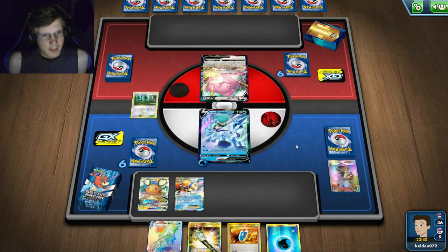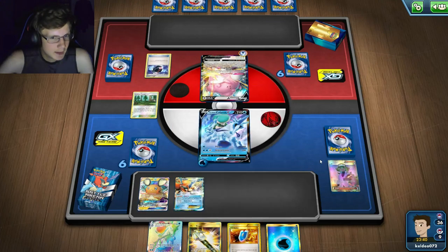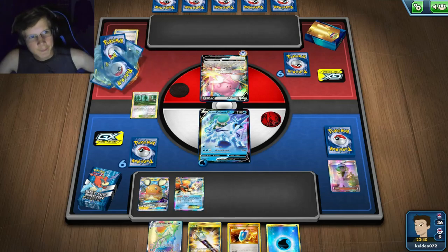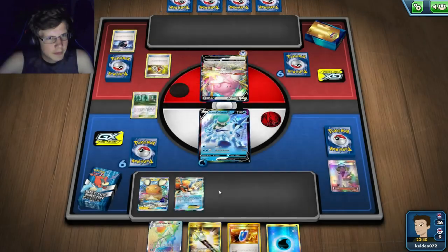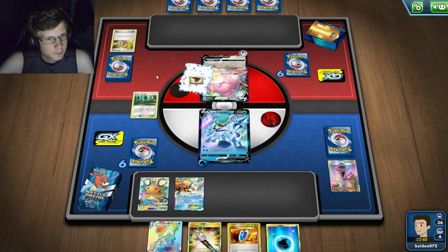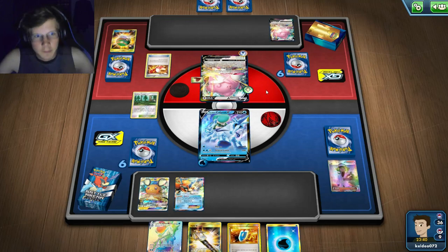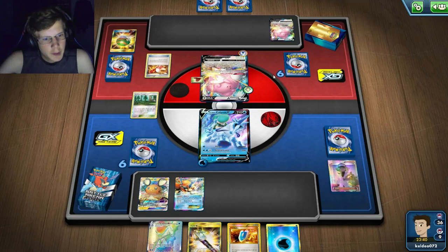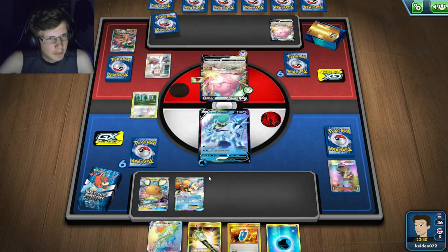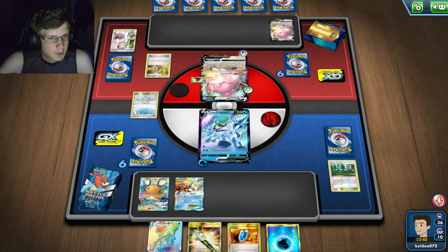I'll keep the Field Blower in hand and discard, then get another energy — that should do me good. I'm not going to kill him this turn since Blissey doesn't do a lot of damage on the first turn. If he doesn't N me I can one-hit him next turn because I have everything in my hand. He's got three DCEs looking for that Belt. Maybe Cape of Toughness — that's the same thing.